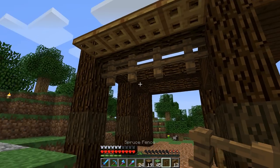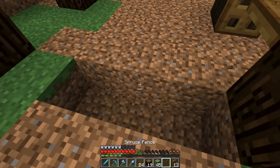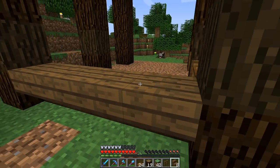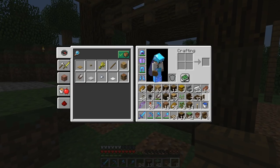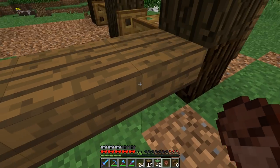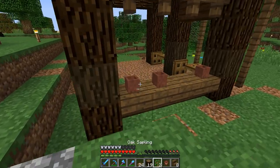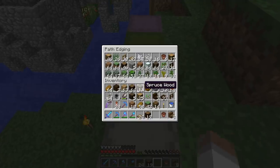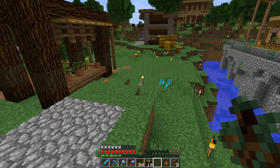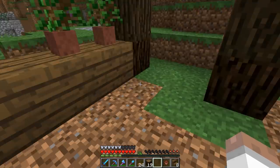We have to think about how to prevent a horse from getting through when I lower this. Let's grab some grass because when I put down these upside-down stairs we're going to have a two-block gap above us. If I put in a flower pot that will prevent a horse from getting through - a player or a horse can't jump through here. Maybe we just need one right there, we might not need one on each level. I'm using more of my shulker boxes - a horse should not be able to get through there.